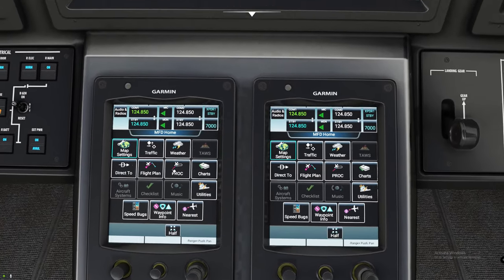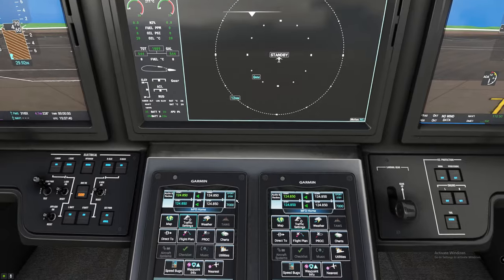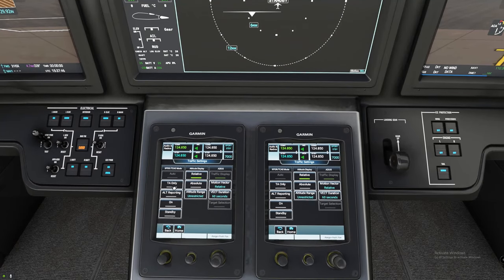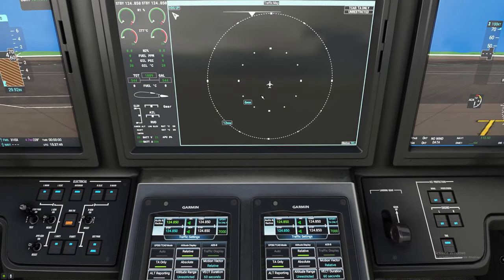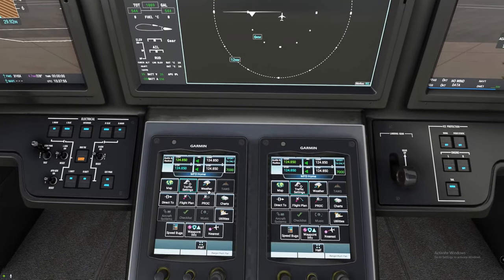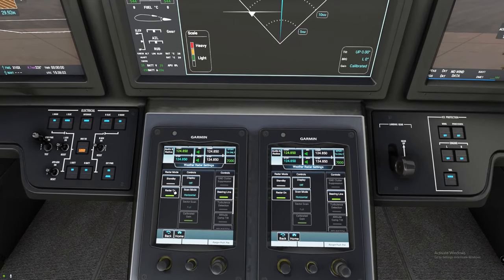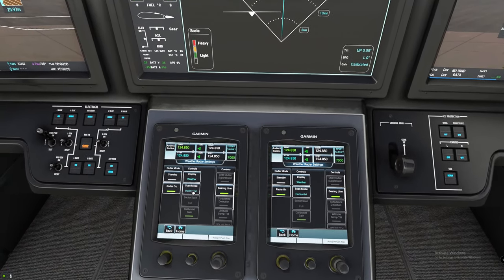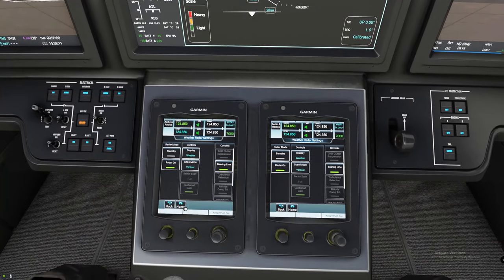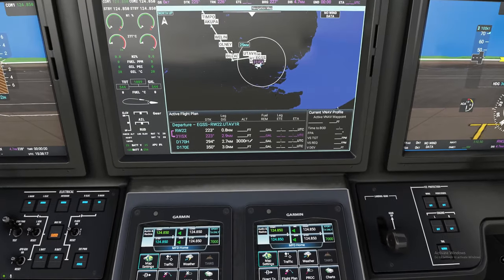Going back to the main menu, there are a couple other cool things here. One is the traffic map — if you turn on your traffic map and hit the traffic button again, you can now turn on different features of the traffic map. As you can see, we don't have any traffic at the moment. You can also turn that into weather mode by hitting the weather button. If you tap the weather button one more time, it brings up some settings — make sure you turn the radar on and set it to weather. You have two modes: horizontal and vertical. I like using vertical mode so I can see if I'm between layers of clouds. To get the map back, just tap on the map and it will bring your map back up.